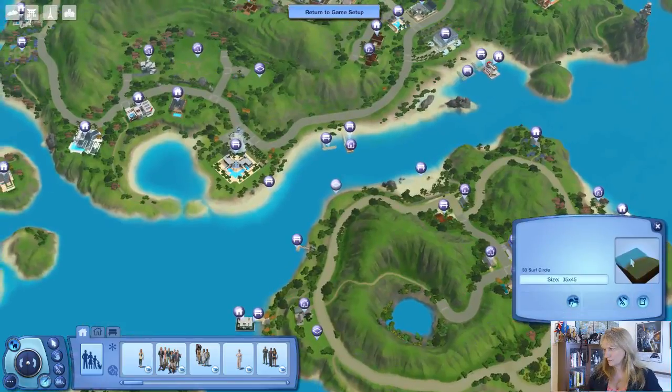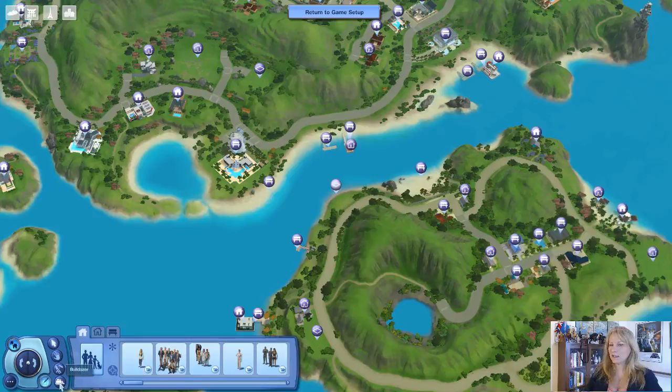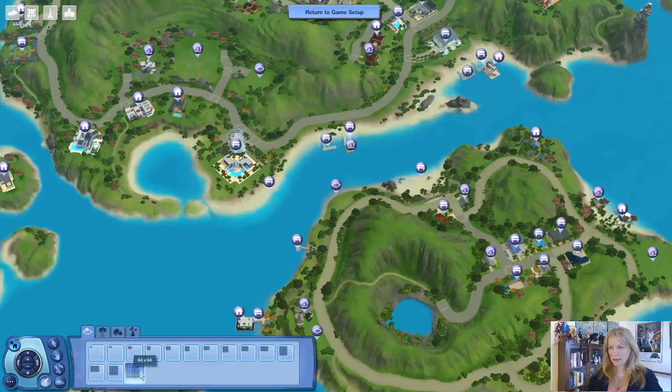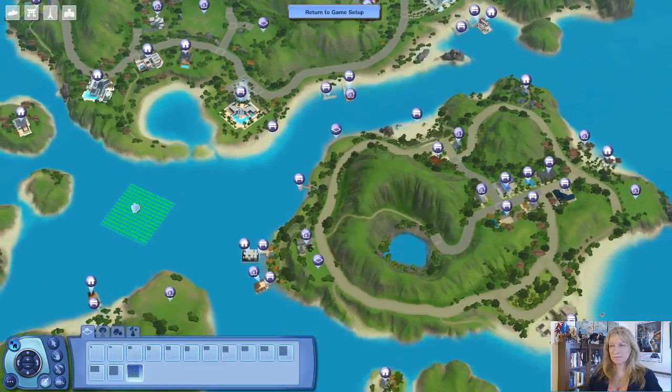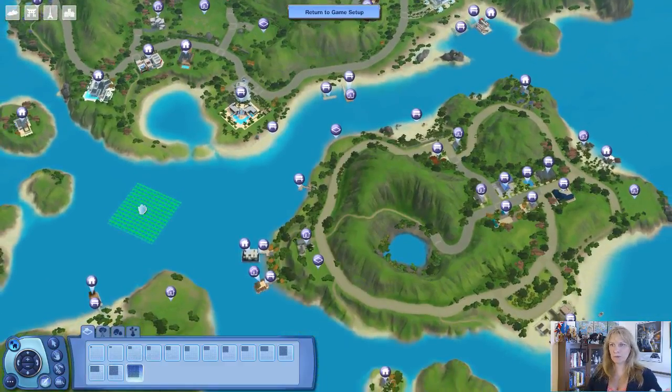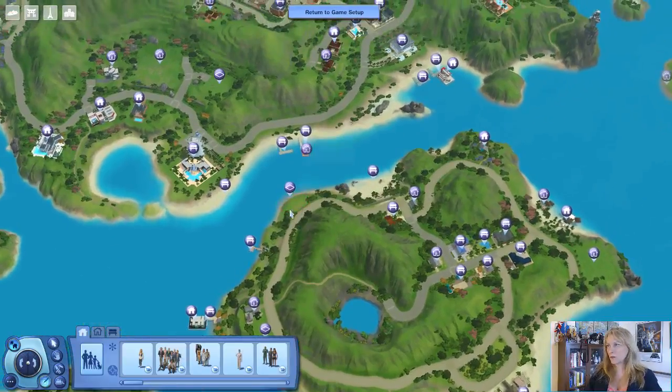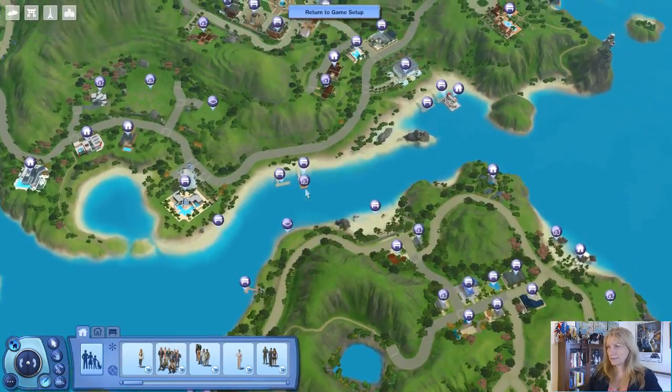I don't think we can put a houseboat on that. I did notice something kind of weird - in the world editor, you can put lots down in the middle of wherever. I don't know what you can do with that. I don't know if you can go in there and make it into a reef. Clearly a house isn't going to work out all that well underwater. But for now, we're just going to figure out how to build a houseboat.